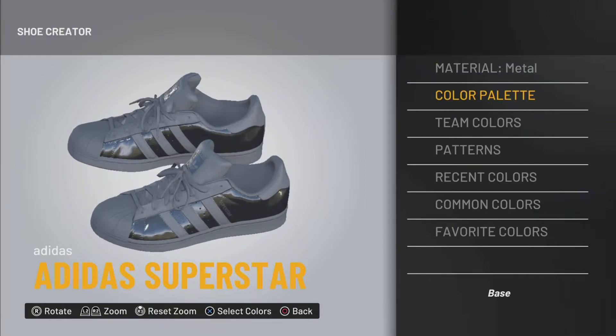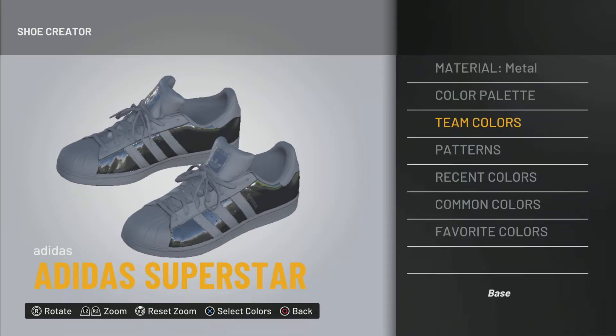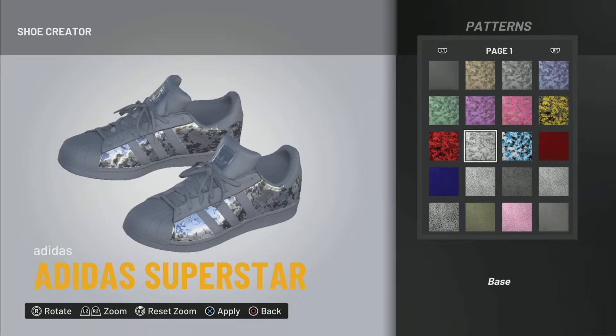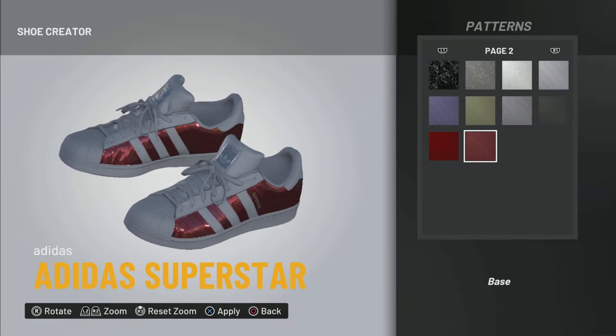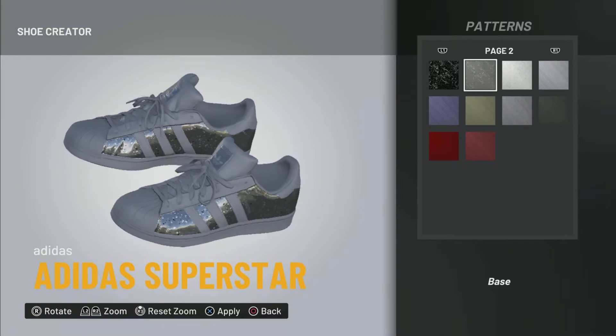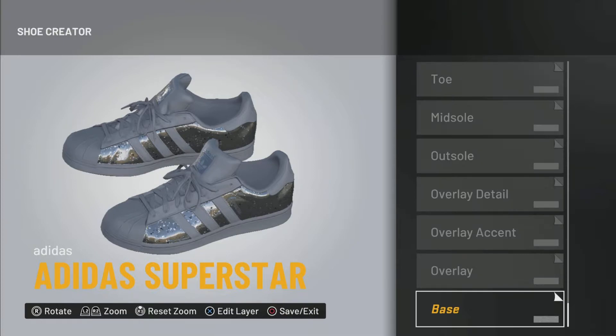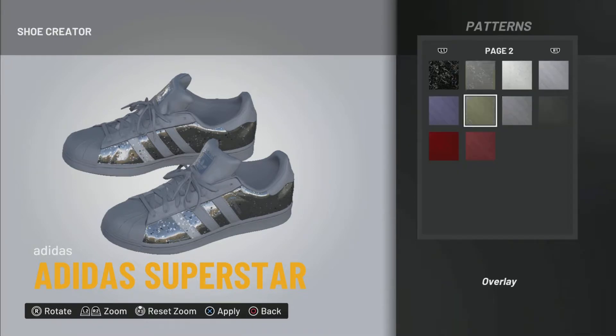Let's get into the video. The custom shoe set I use is the Adidas Superstar — after this video they will not be Adidas, they will be Gucci. So you go to the shoe creator, make sure you pick Gucci, and then for the main color — the main body of the shoe — you make sure you pick metal.